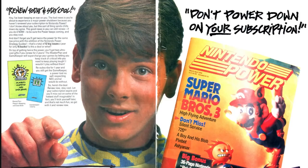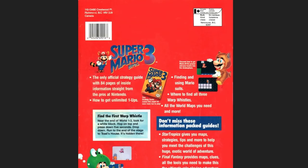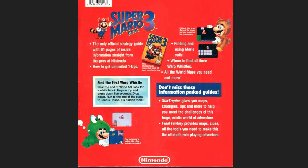Let's dive deeper and look at what we have here. This is the beauty of late 80s and 90s advertising: 'Don't power down on your subscription.' I never had a Nintendo Power subscription when I was a kid, but I used to love when my friends had them and I could read through them and look at all the pictures — kind of like the Sears catalog. And we just have the back of it — ads in the back. Not a whole lot to look at.